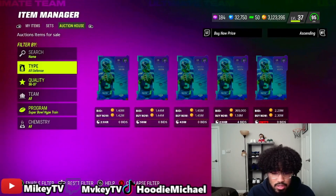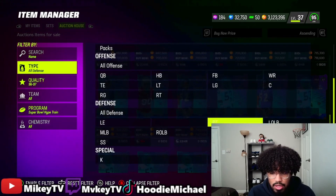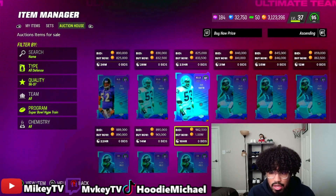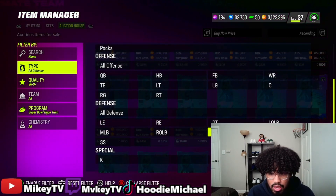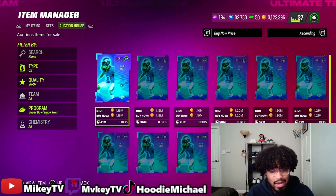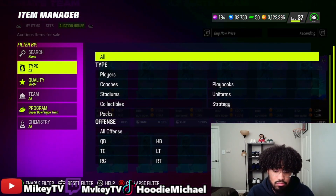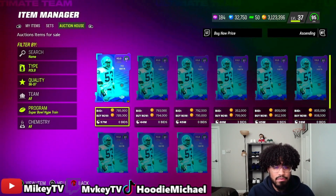I believe there are three LTDs total. Let me check — Jalen Mills is one of them, he's a cornerback. Jalen Mills is going for a bit less than Russell Wilson but still a lot — 1.8 million. I don't know if these cards are going to go down, but that's really expensive.